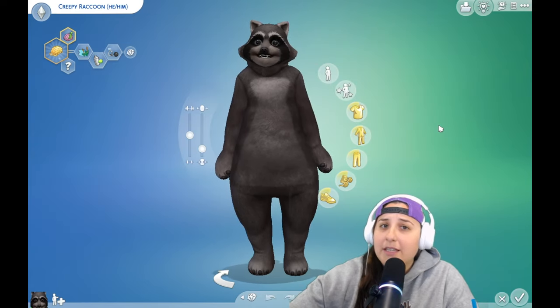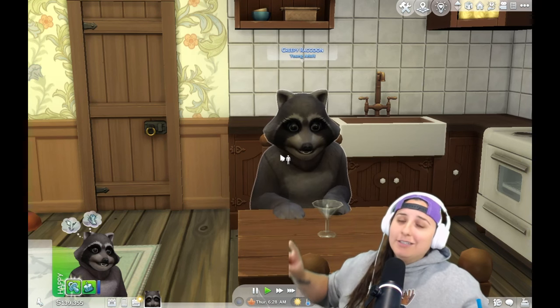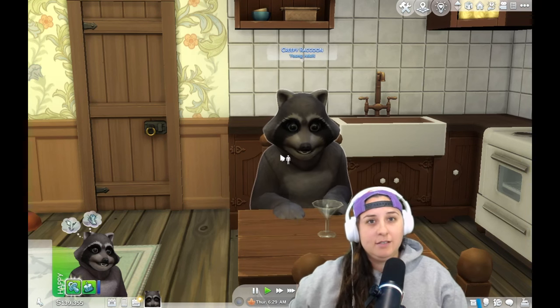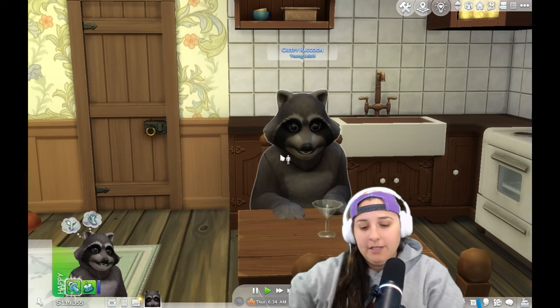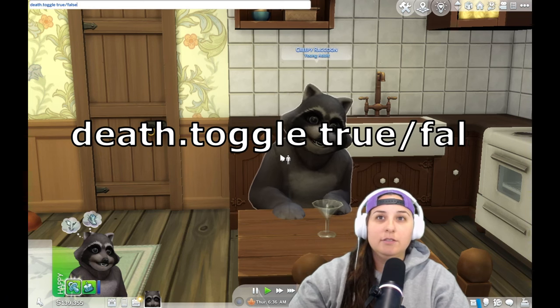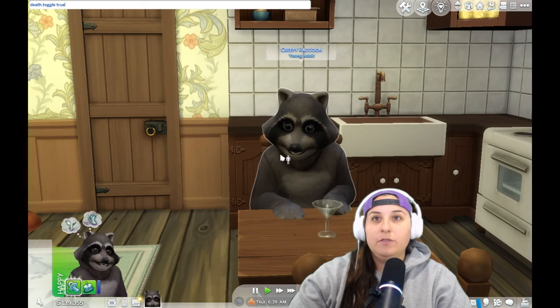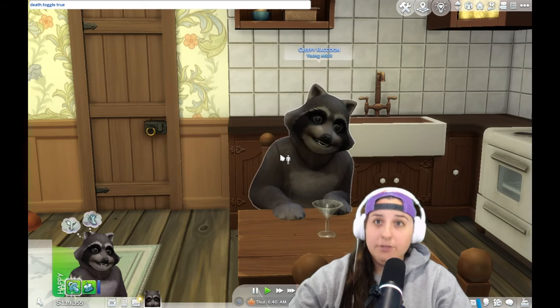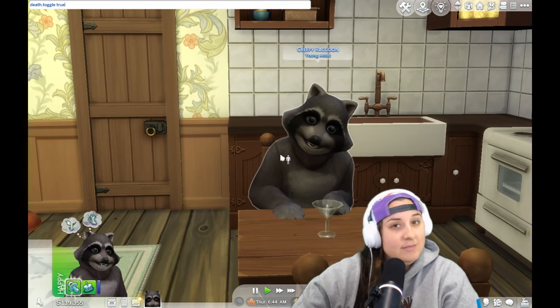Two bonus cheats: first is death.toggle true or false. Because, let's face it, Sims die — they actually flock to death. In your text box, put death.toggle and then true or false. If you want them to be able to die, put true. If you want them to live forever, put false. Simple as that.